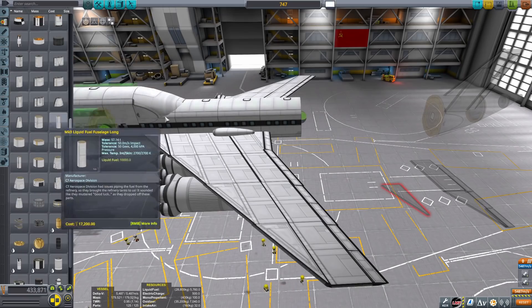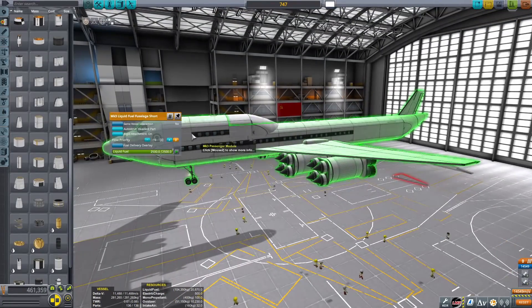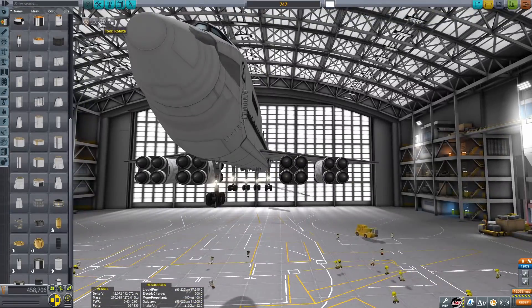The next big change we're making is removing those aft passenger bay sections, replacing them with a big liquid fuel tank, and then filling up some of those other fuel tanks — just so we can have enough fuel to actually get ourselves to orbit.